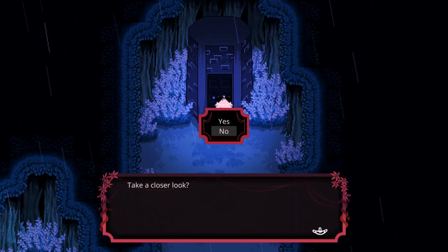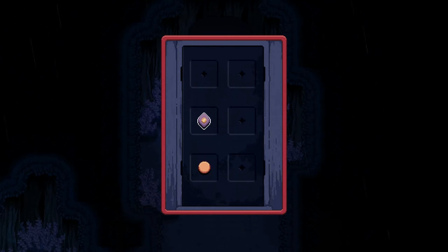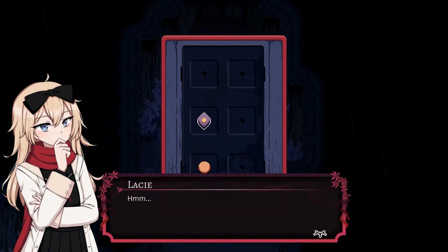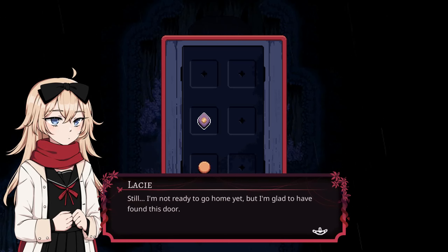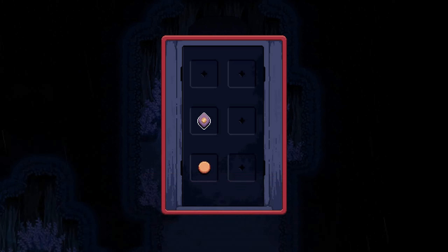Taking a closer look — a strange door with two doorknobs and empty slots to place more. Amazing, my return doorknob fits right in! It wasn't a scam after all. Still, I'm not ready to go home yet, but I'm glad I found this door. Oh whoops, I didn't mean to actually go through it.